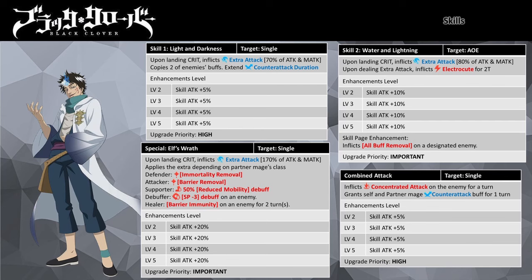You can pair him with critical rate buffers like Spatial Mage Finral, Sally, or Party Cajano, but the latter two won't be feasible for PvP — thus it will be more ideal to have gear with high critical rate equipped on him. Being an attacker mage, skills upgrade is very important. Even at level 2 you can see an exponential increase in skill damage potency. To upgrade the skills you need to use Will Shards.